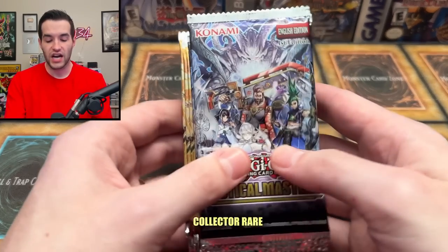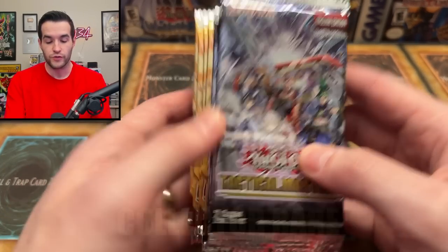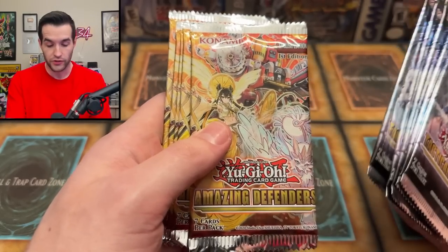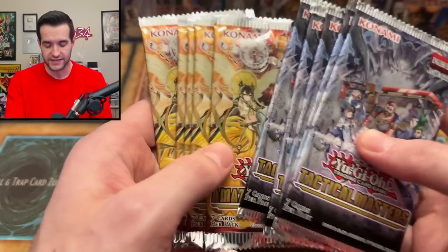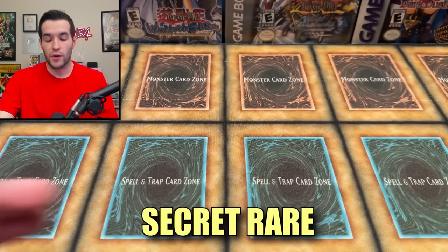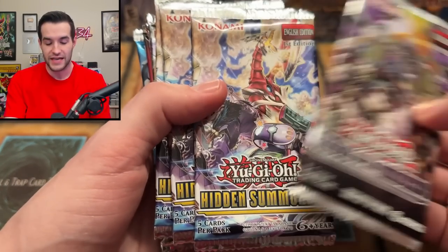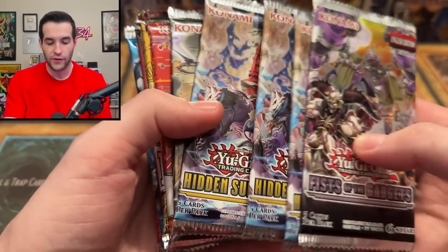Then we have the collector rare set — Tactical Masters, which we've been opening recently — I have five of those. And I have five Amazing Defenders, which the Pearly stuff has actually gone up a little bit. It started off as a dud but it's heating up. Finally, we have secret rare packs where the best card is a secret rare — starting with Fist of the Gadgets.